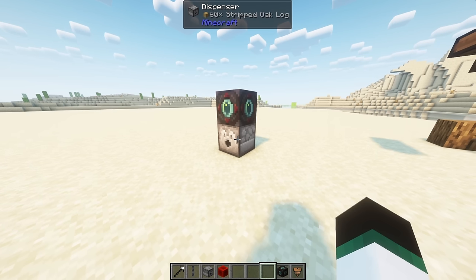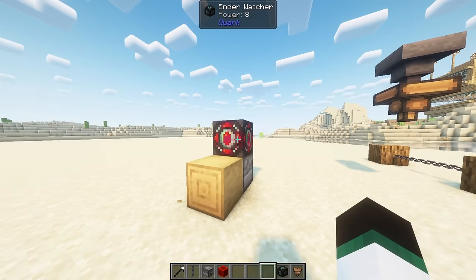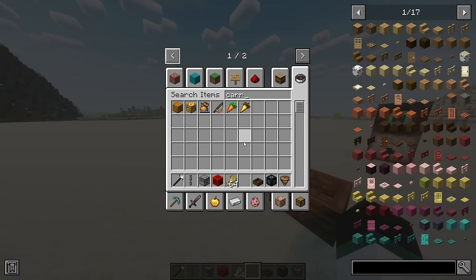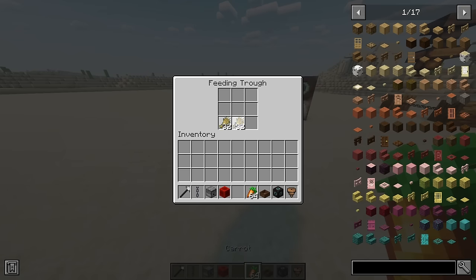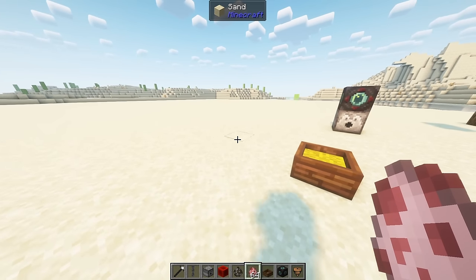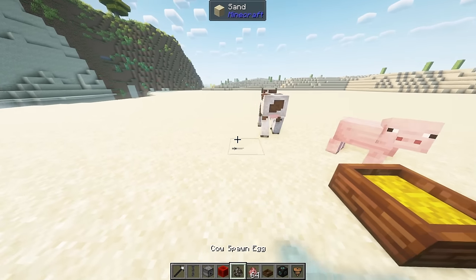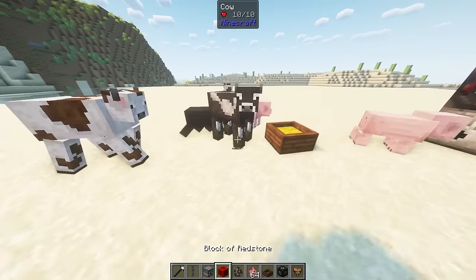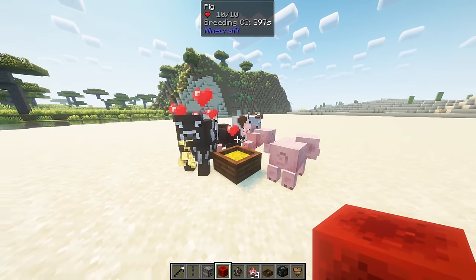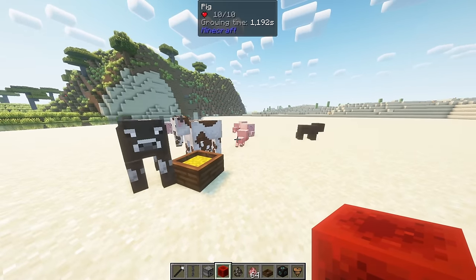The ender watcher is a new redstone input block that emits a redstone signal if a player is looking directly at it. The feeding trough is a new block you can craft with some planks and fence gates. When right clicked, a menu will pop up where you can put food inside. Nearby animals will flock to the trough to eat the food within, working just as if a player had fed the animal. There's a chance the animal will need more than one bit of food to get into love mode. Animals bred with the trough will not produce any XP. If there's more than 32 animals in a 10 block radius, the animals will eat but never enter love mode.